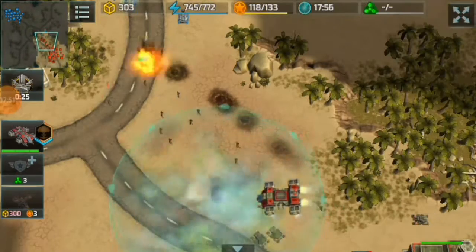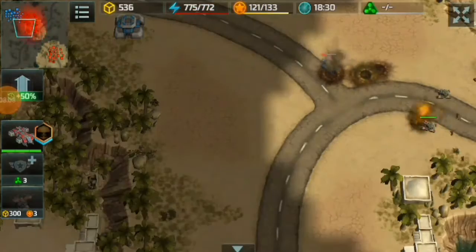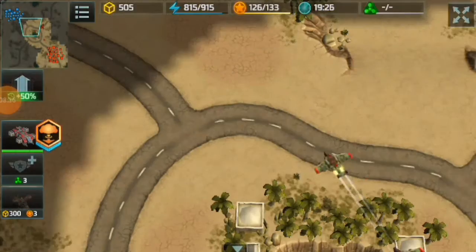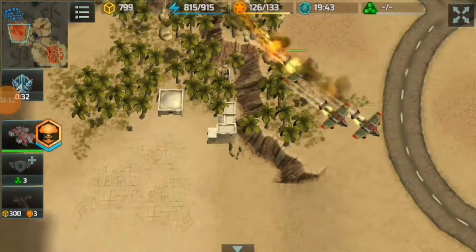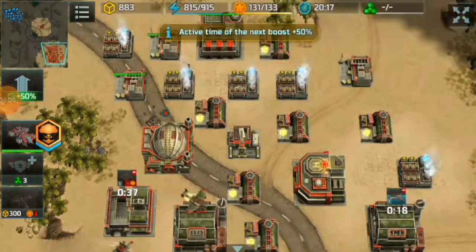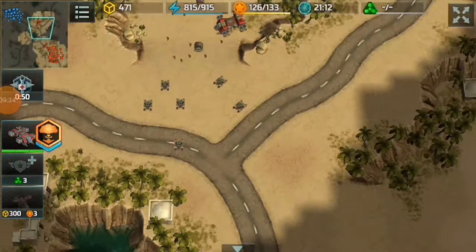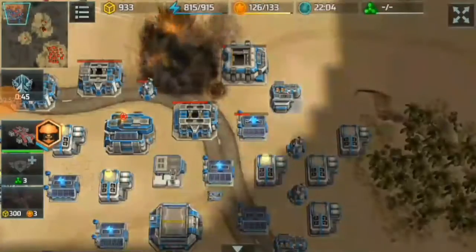I successfully defended my base and they are retreating — I will try to catch them. Going back to my base, my Albatross delivers bombs to destroy one of their vehicles. Going back to my base safe and sound. Now I'm going to use my Hawks to clear the map, destroying those scouts placed around the map. That Cyclone will be destroyed too. And another bomb delivery from my Albatross, destroying the special vehicle factory.